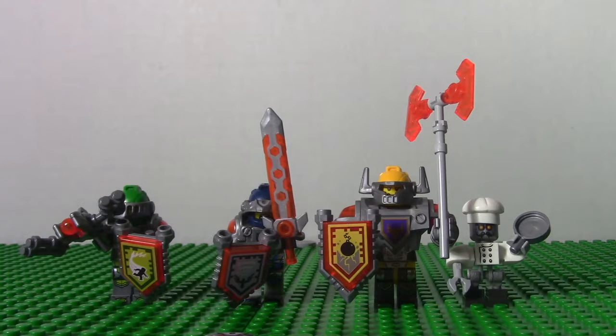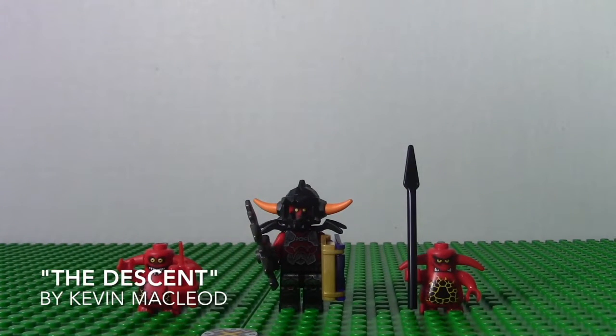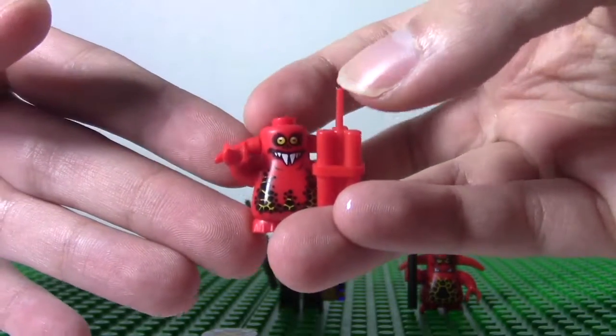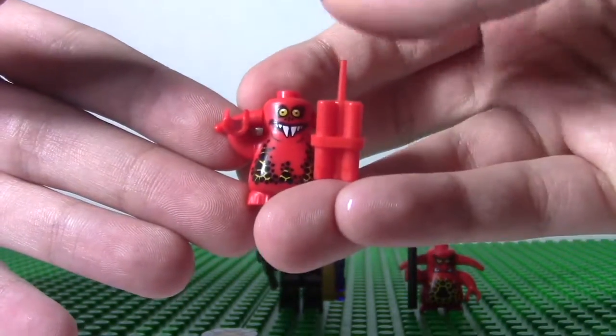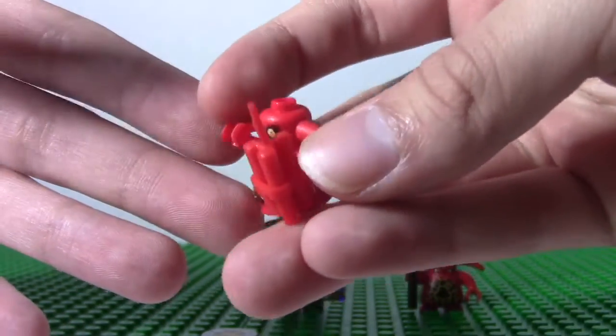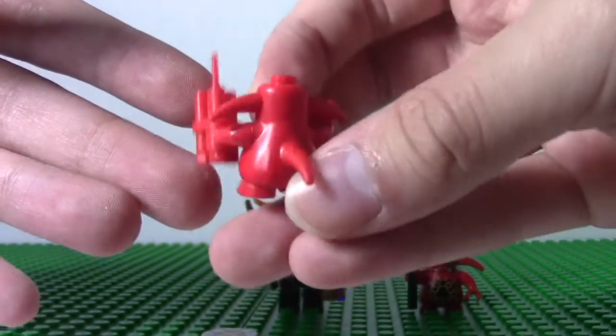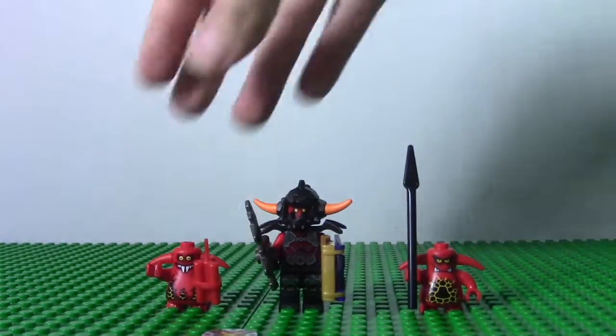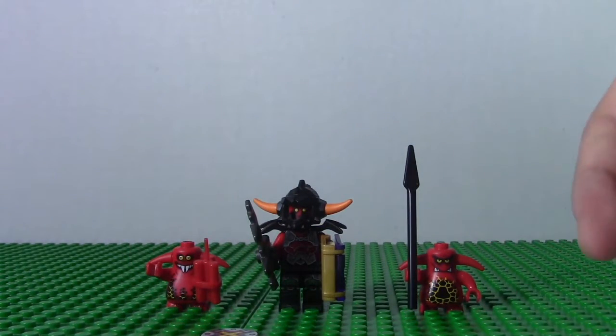Now, let's take a look at the villains of the set — the lava monsters. You have the ash attacker in the middle and two scurriers. Let's take a look at one scurrier, since the other one is the same with another face. This one is holding dynamite, and you can see it has buck teeth making a goofy face, horns, and a tail on the back. There's not much to it — you can only really move its arms. The other one has a spear.